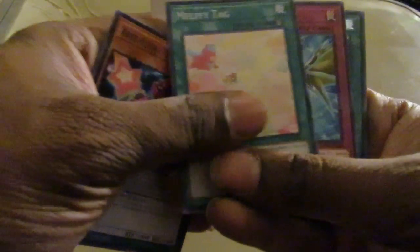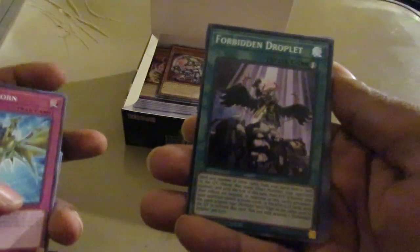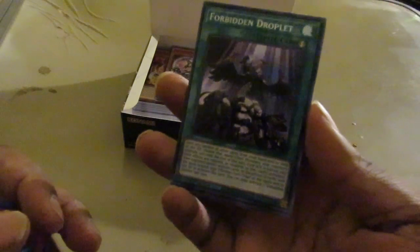Now let's see the secret rare number two. Hoping it's one of the Dogmatica ones. It's a spell — so it's probably going to be Ancipator Friends. No — it's Forbidden Droplet! That's the secret you want. That Dark Lord good action right there. Quite the formidable secret rare. Another Hide and Seek, and the Fool to finish us off.